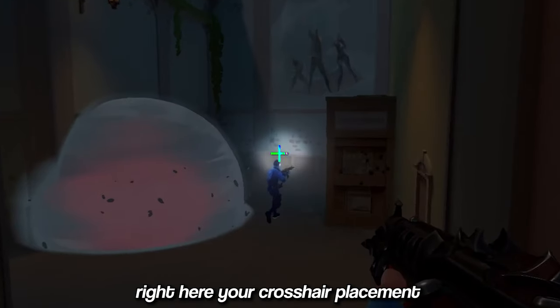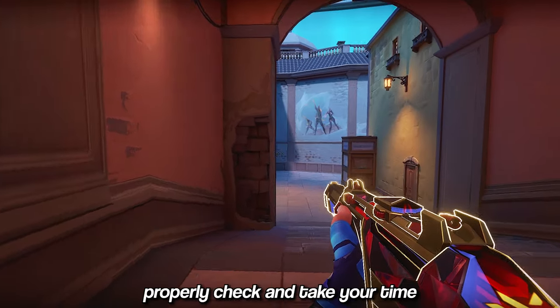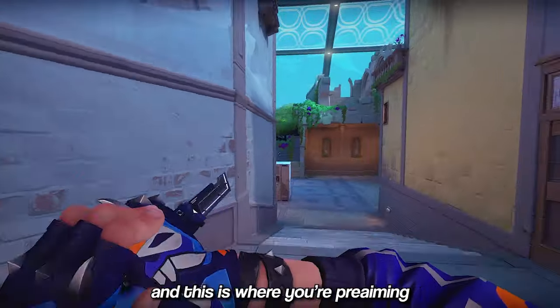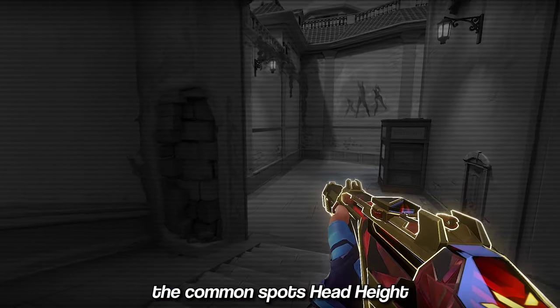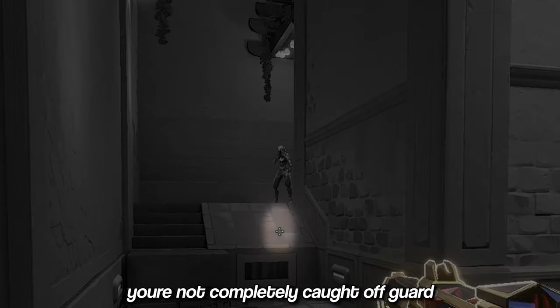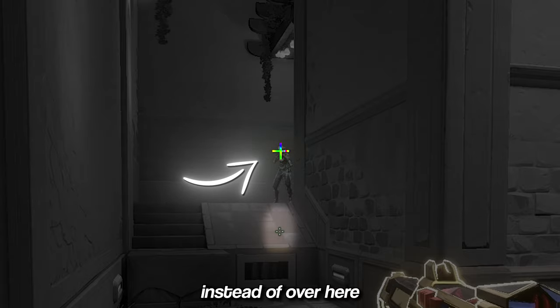Right here your crosshair placement, to put it lightly, is poor. I understand you don't have to properly check and take your time peeking every spot, but at least implement a technique called angle snapping, which I've mentioned in my previous video. This is where you're pre-aiming the common spot at head height, making sure your crosshair is snapped onto the angle so that if there's an enemy there, you're not completely caught off guard — like this — by having your crosshair over here instead of over here.